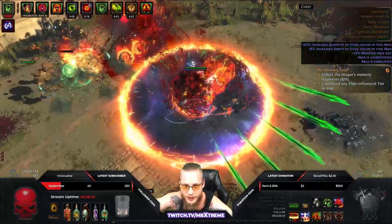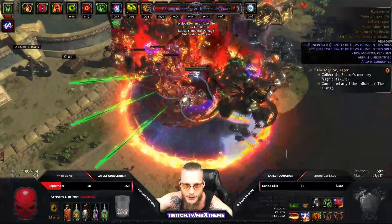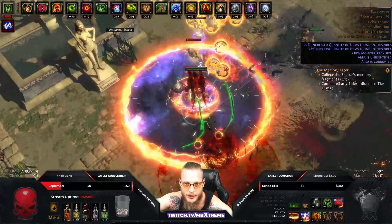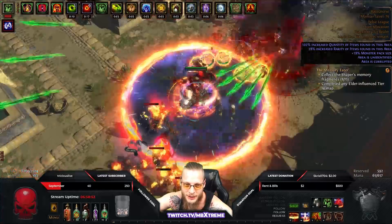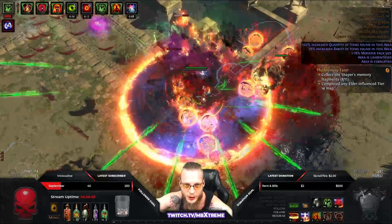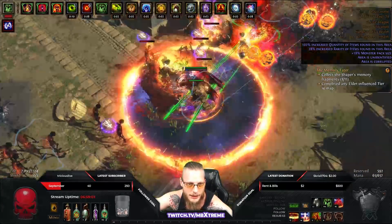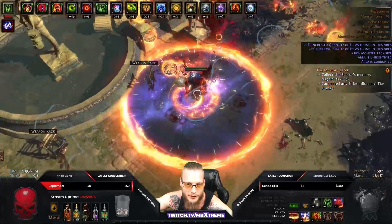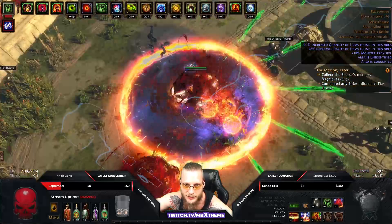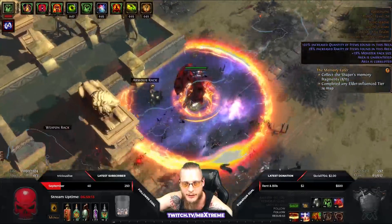We even have Vaal Righteous Fire for some juicy burst at the boss. Many people know Poet's Pen Juggernaut with Volatile Dead already, but I really wanted to go one step further and take Righteous Fire as a permanent skill — not just for bosses. The build is quite fast and quite enjoyable. I'm not even pressing any flasks because I just want to hold down one button. That's the build I like to play.